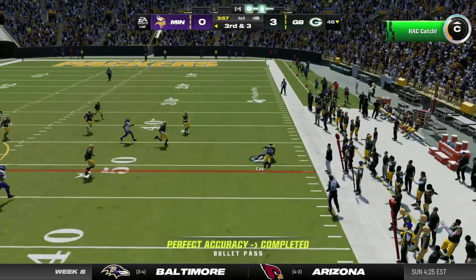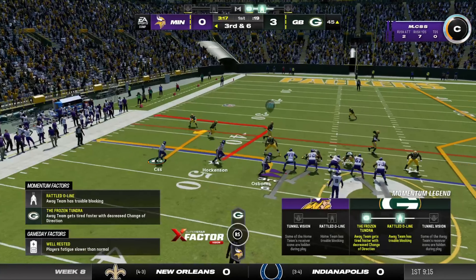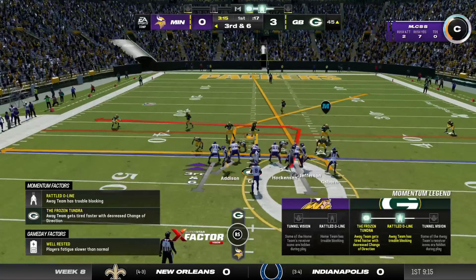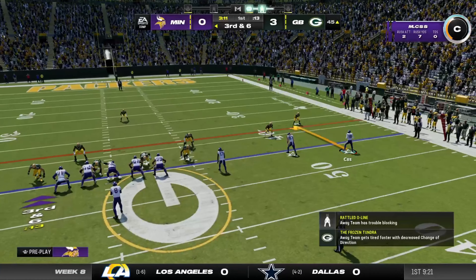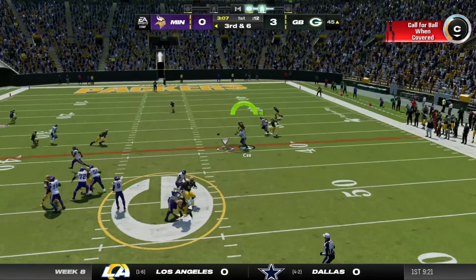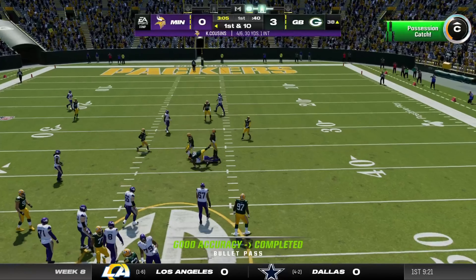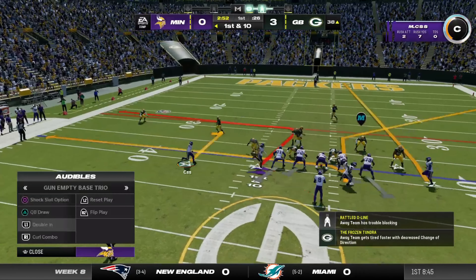It's Cousins from the shotgun looking for three yards to pick up the first. They'll throw again — Cousins finds his man and it's a first down as they convert on third down.